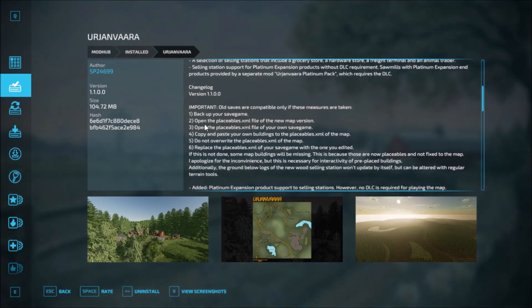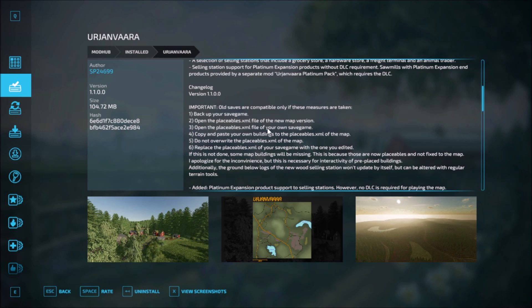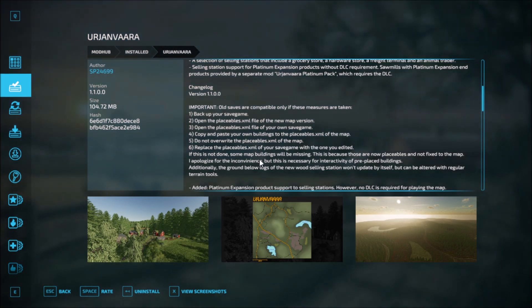To keep save games compatible with Unjara: back up your save game, open the placeable XML of the map version, open the placeable XML of your own save game, copy and paste your own buildings to the placeables XML of the map. Do not override the placeables XML of the map. Replace the placeables XML in your save game with the one you edited. If done, some map buildings might be missing — those are placeables not fixed on the map.